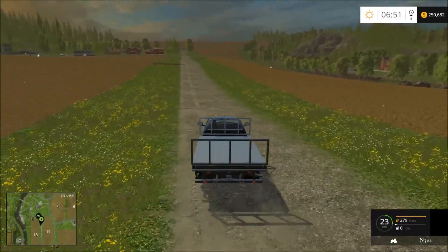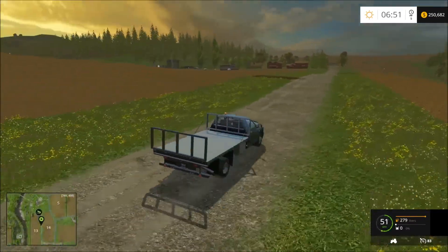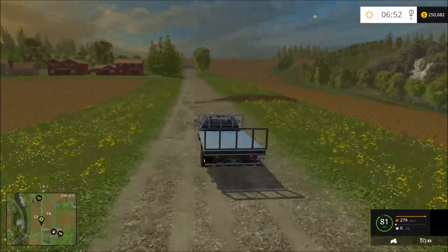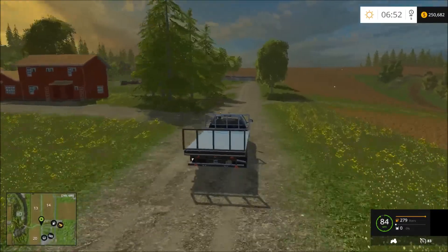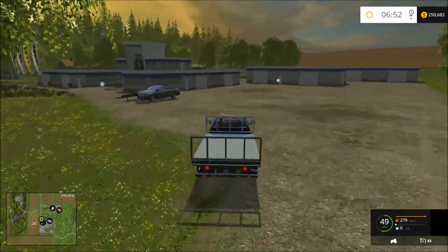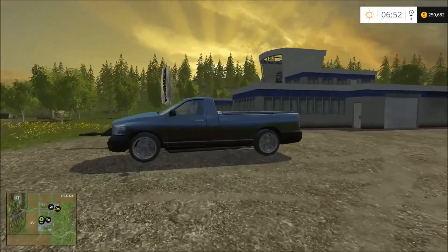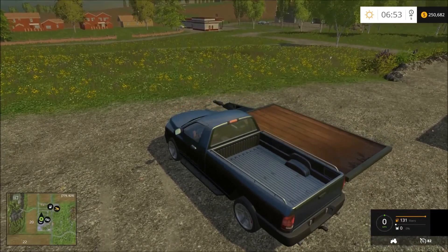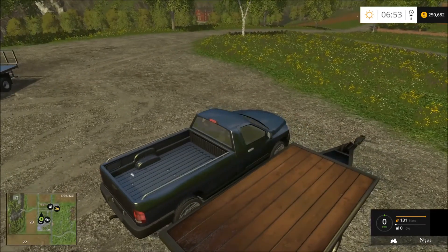We're just going to drive back and get in the next mod, and then we'll use that to show you guys the bale trailer. This is the single cab — I like it because it has a longer bed where you could put a couple of wool pallets or some logs.